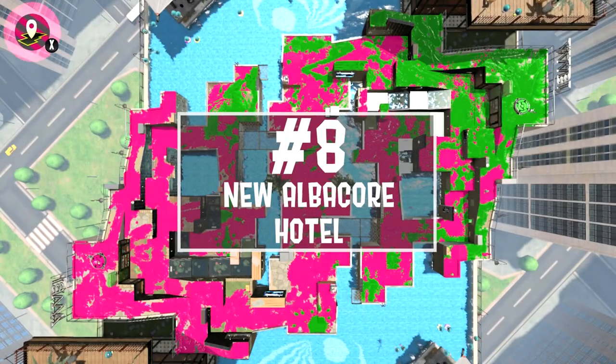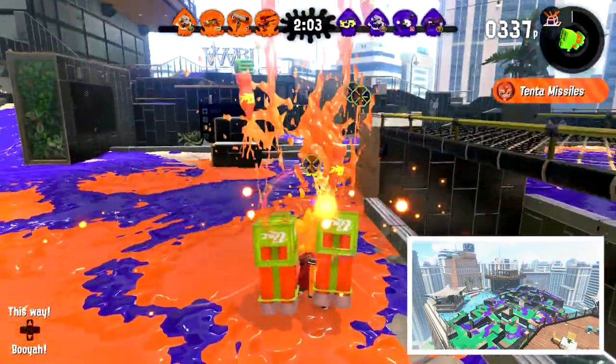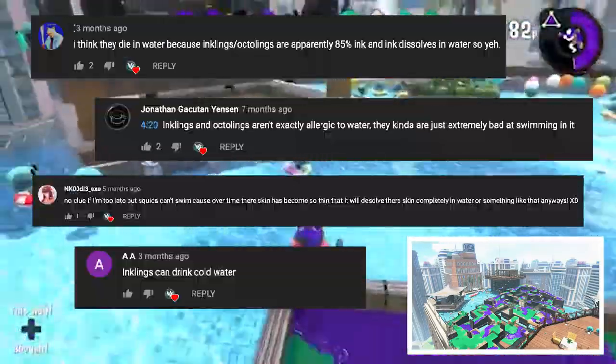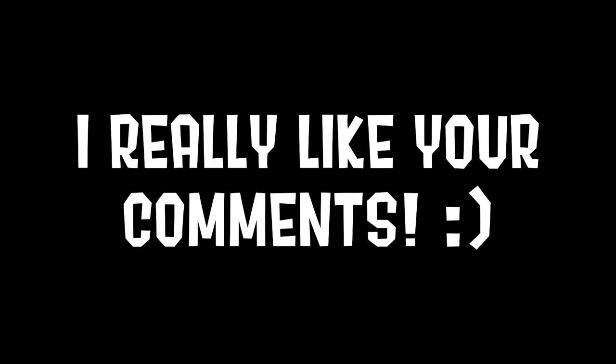New Albacore Hotel is a unique setting for a turf war, atop a prestigious hotel amidst its luxurious pool. The added water hazard adds diversity to the gameplay. You really have to be careful when and where you activate your squid form, because if you're not, you will die — because despite the running debate through my comment section, I still stand by the notion that inklings are allergic to water. Sue me. Please don't stop commenting though — I really like your comments.